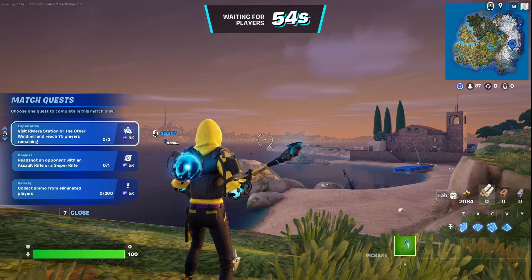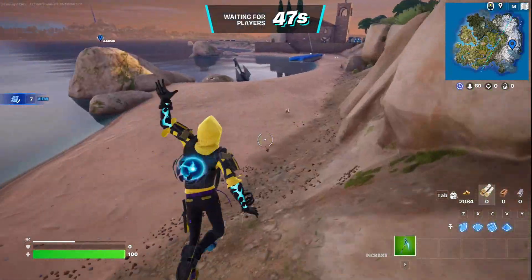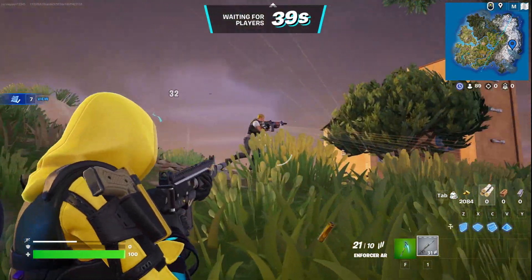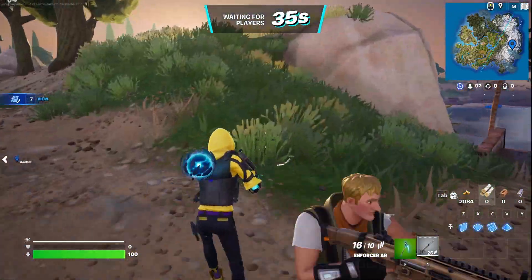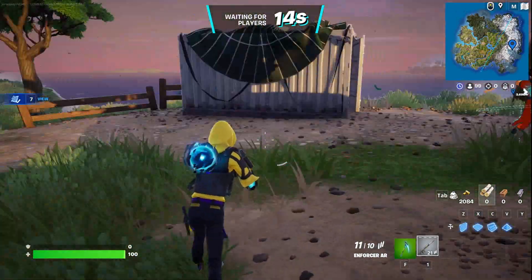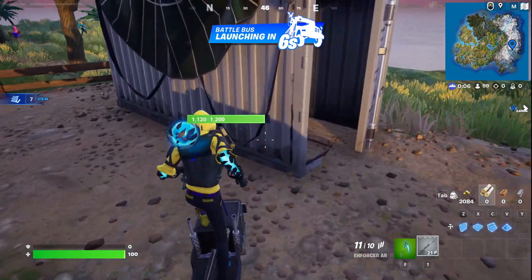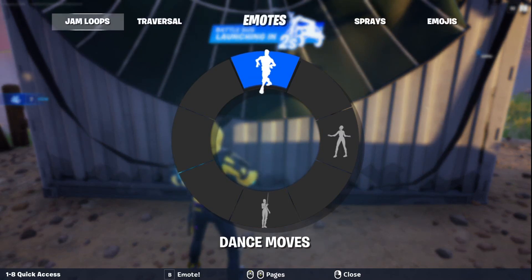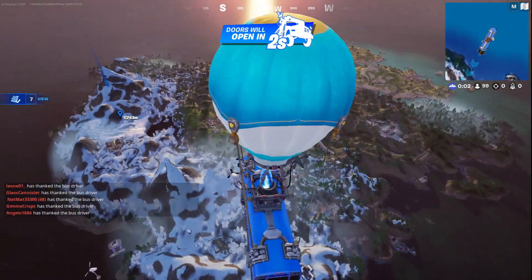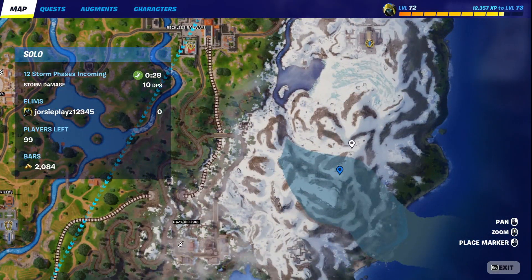Both of these spots have AIs. The second spot's AI I would say personally is better, but that's something up to you guys. So let's emote for the rest of the time we wait. Let's find this traversal one, go over to this container, check our sprays. Okay, let's thank the bus driver. And there it is — just a bit more down the mountain, right about here.